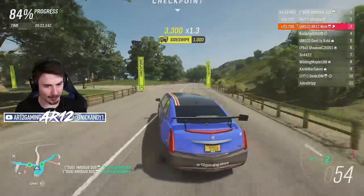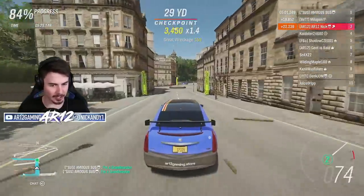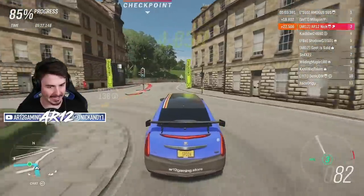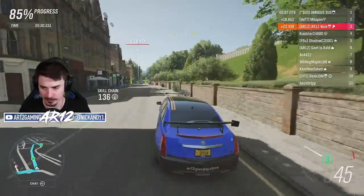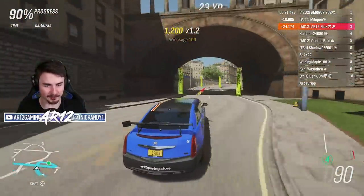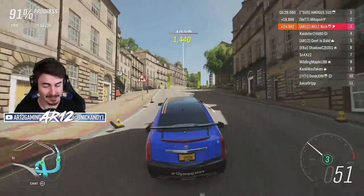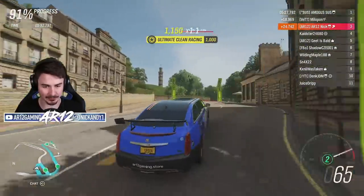Here we go — now we get into the streets of Edinburgh, through another roundabout. This is what I need that downforce more than ever. My limo's on two wheels! There is, however, one more area of this racetrack — the quick reaction point that might catch some people off guard.